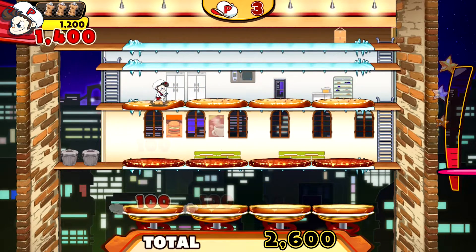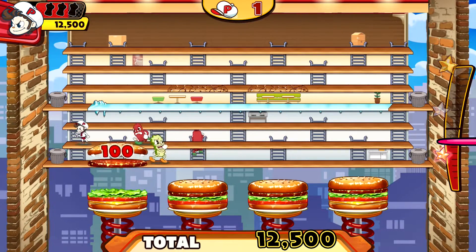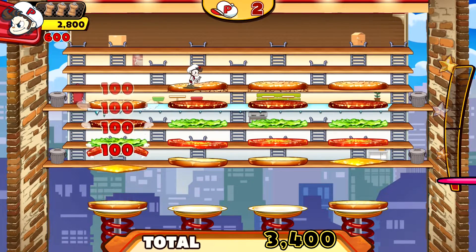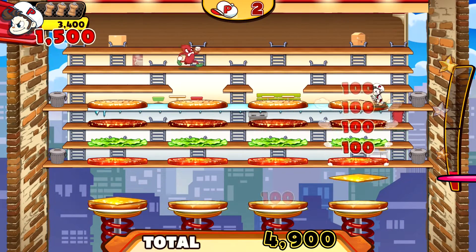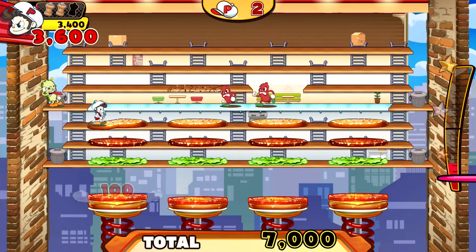All the foes may just chase you, but each foe actually has a different method of doing so. For instance, Mr. Pickle runs around randomly making it hard to gauge where he'll end up. You lose a life if they touch you, but you can temporarily stop them by dropping ingredients on them or stun them by spraying them with black pepper, or you can unleash a power-up on them.